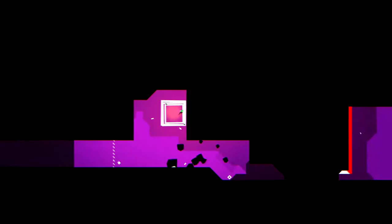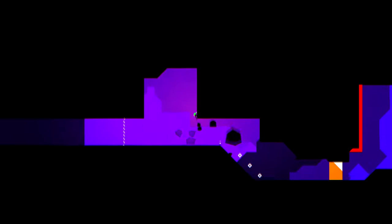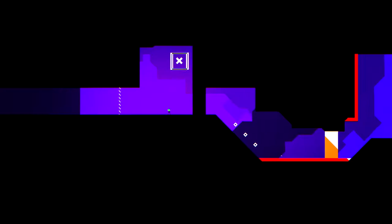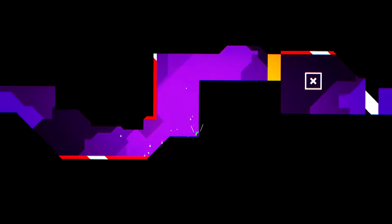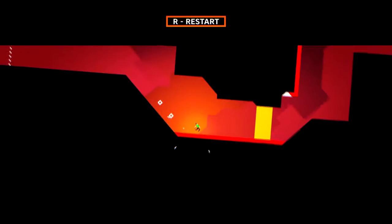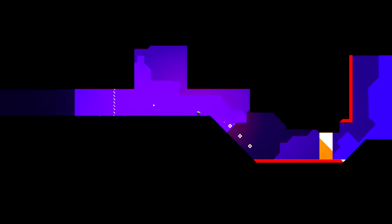Yeah, not being able to control your character in mid-air does make the game kind of frustrating sometimes, because obviously most games let you do it and it's kind of almost like muscle memory at this point, which makes the game feel a little bit weird. That said, you have to be really careful walking on edges — if you fall off an edge you will just fall and you can't control your character. You do get used to it after a while, but it does happen quite a lot which is a little bit irritating.